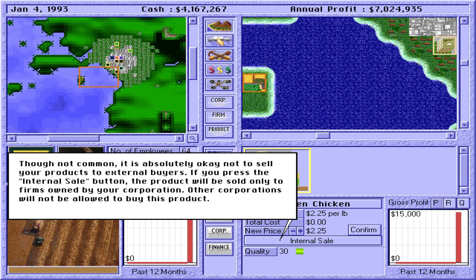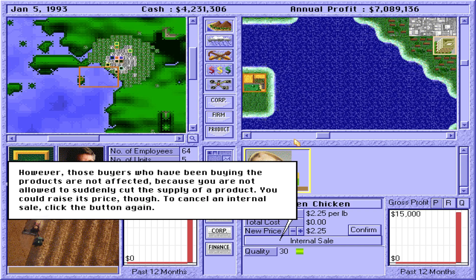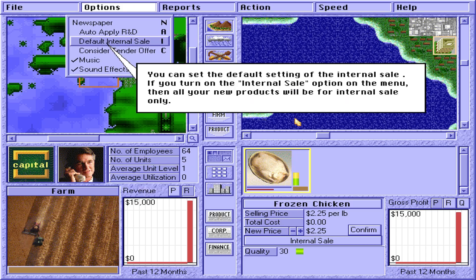If you press the Internal Sale button, the product will be sold only to firms owned by your corporation — other corporations will not be allowed to buy this product. However, those buyers who have been buying the products are not affected, because you are not allowed to suddenly cut the supply of a product. You could raise its price instead. To cancel an Internal Sale, click the button again. You can set the default setting of the Internal Sale — if you turn on the Internal Sale option on the menu, then all your new products will be for Internal Sale only.